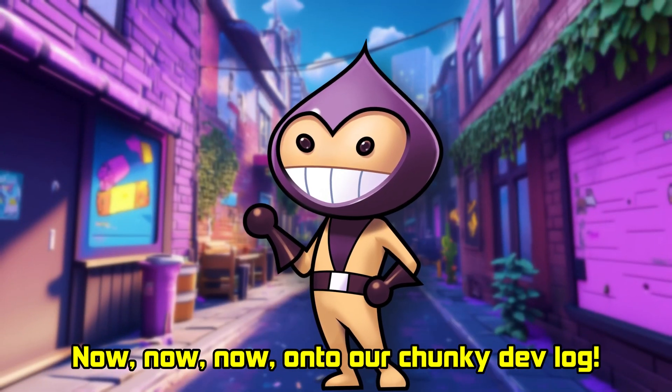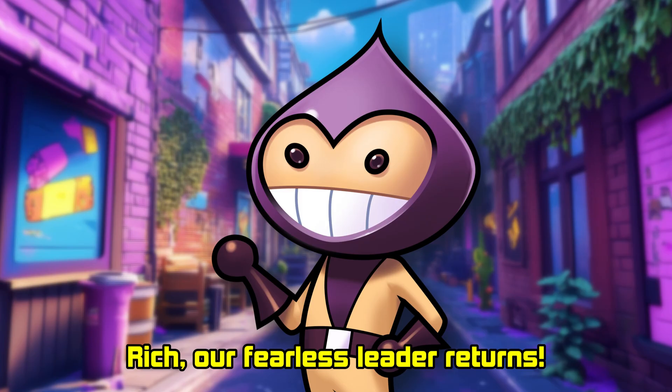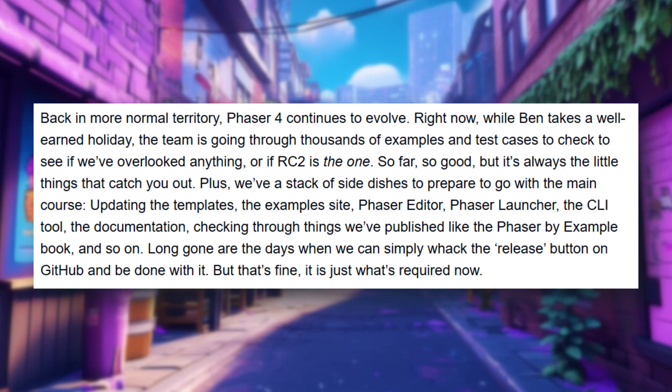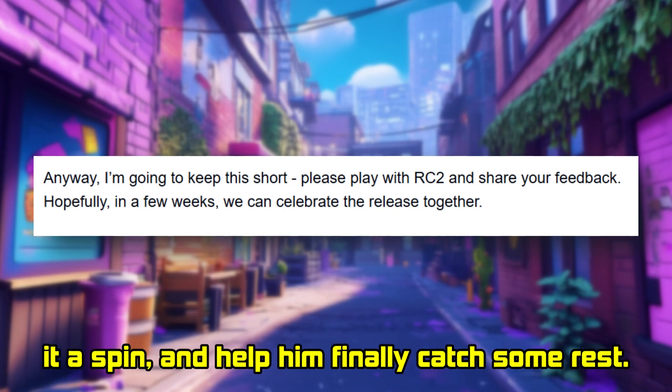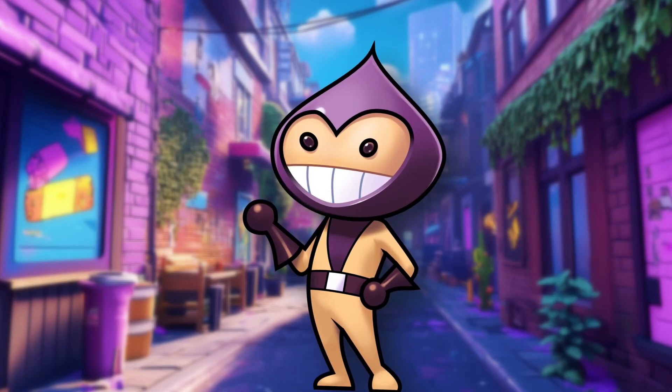Now, onto our chunky devlog. It's been a while, but here we go. Rich, our fearless leader, returns, and coffee has officially replaced sleeping in his diet. He mentions it's been a wild ride to get Phaser 4 ready, with endless meetings, rigorous testing, updates, templates, and documentation. But despite the madness, he's thrilled about what's next. Do Rich a favor — download RC2, give it a spin, and help him finally catch some rest. Short and sweet from Rich, just how we like it.